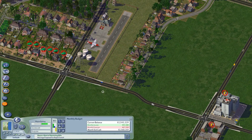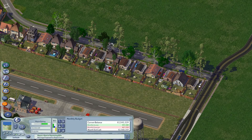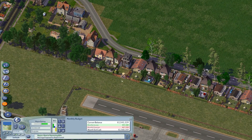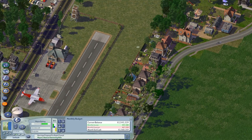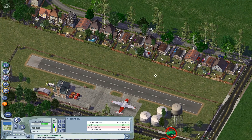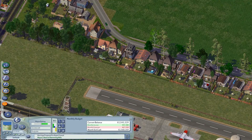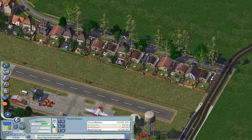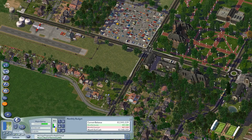These houses are kind of close to it. I guess there shouldn't be a lot of taking off and landing here like a commercial airport, of course, but it'd be nice if there were some trees between them and the airstrip. I'm not sure if I should put trees so close to it — so it's not on the flight path — but it seems like a good idea to keep it open space. So I'll leave it as is for now.